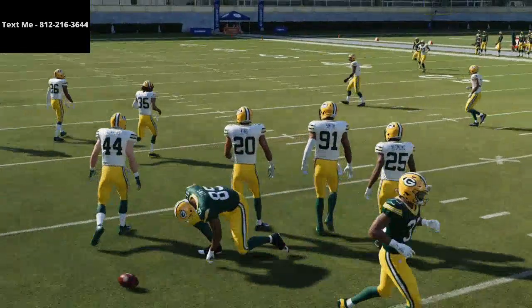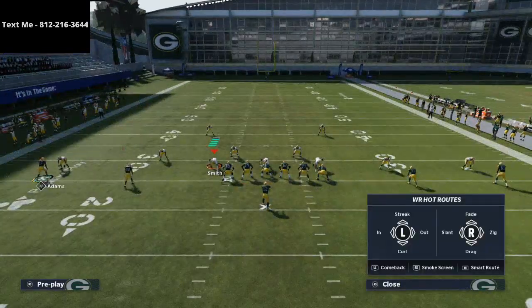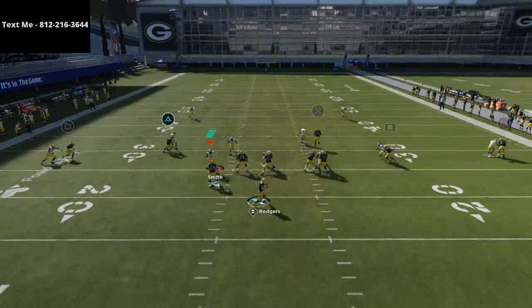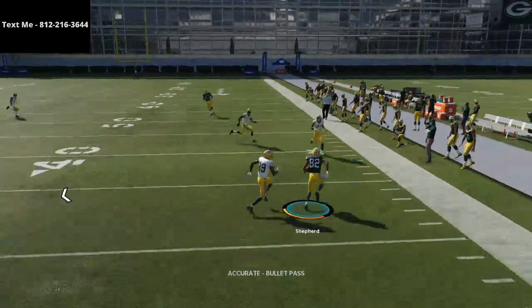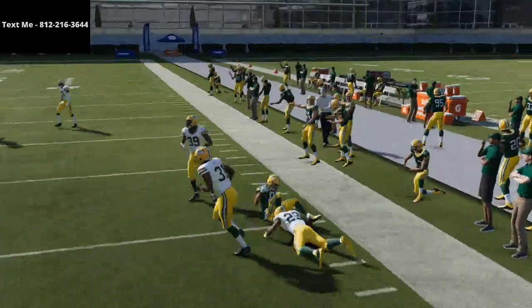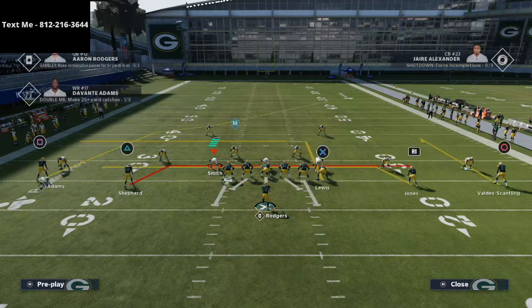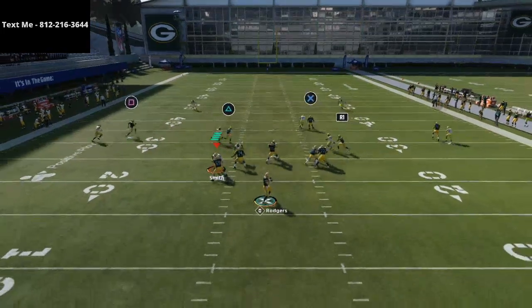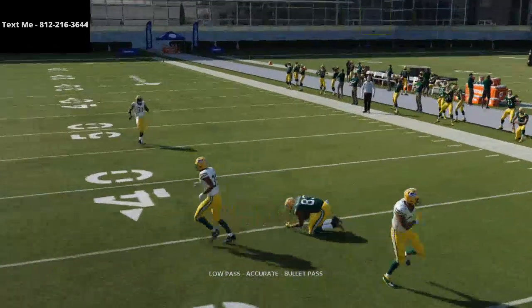On the right side of the field, you're running a standard fade. You can turn this into anything you want, but I like the fade because if they're running too much press coverage, it can roast over the top for a one-play touchdown. However, if you see safety help over the top, I'd recommend turning him into a curl route. You can low-ball pass lead that inside, and with a gunslinger quarterback you're going to complete that.